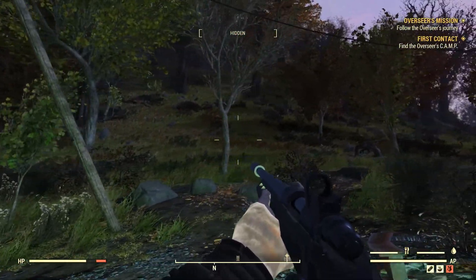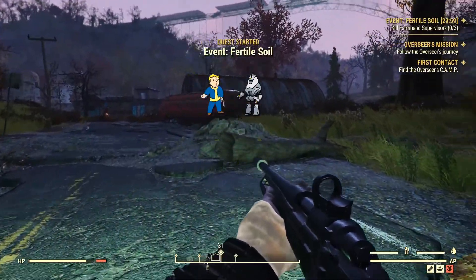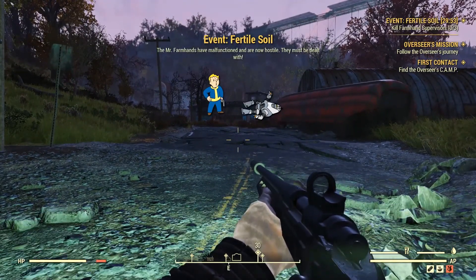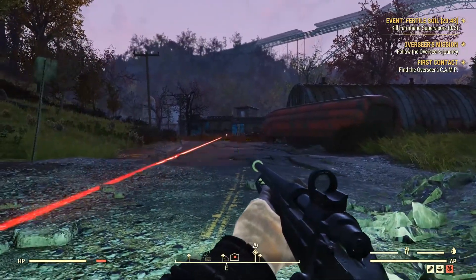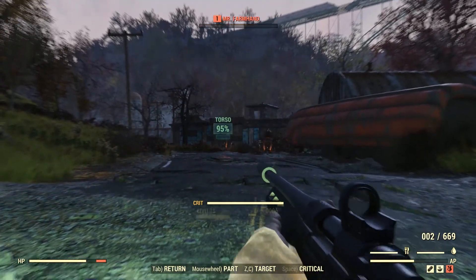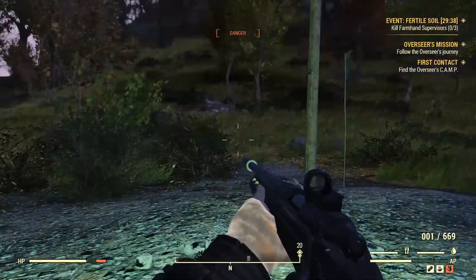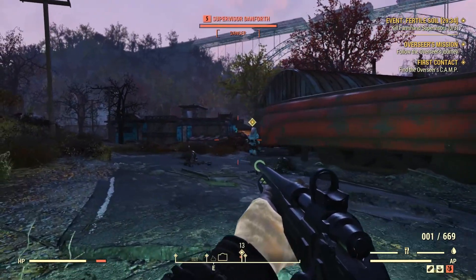Okay, this is my custom destination — let's remove the marker. Next stop is that tower. Automated warning to all responders: Mr. Farmhands are out of control. Evacuate civilians and take down those supervisors. Once they're dealt with, you have to take the server again.